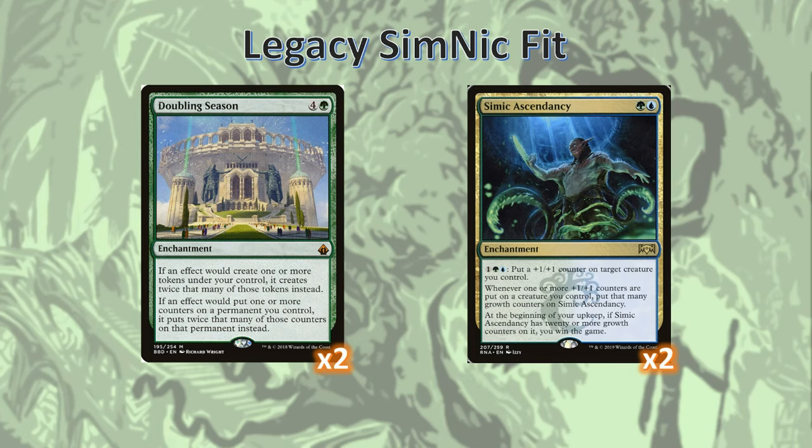For example, with both in play, I can activate Simic Ascendancy to put a plus one plus one counter on a creature. Doubling Season will instead make it so I put two counters on that creature. Simic Ascendancy will see that I put two counters on a creature and attempt to put two growth counters on itself. Doubling Season will step in again and put four growth counters on the Simic Ascendancy. This means we're only five quick activations away from winning the game.